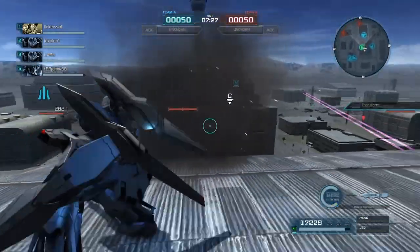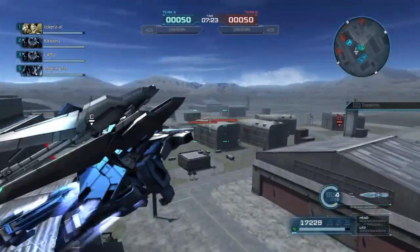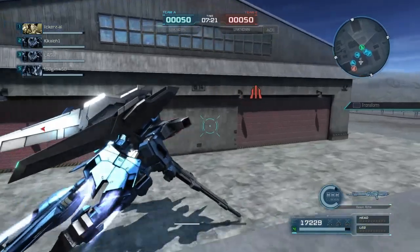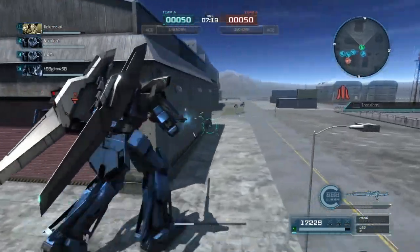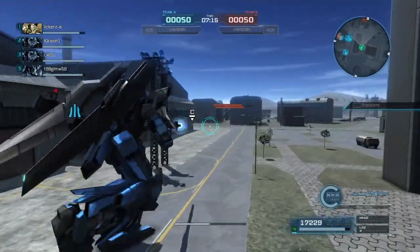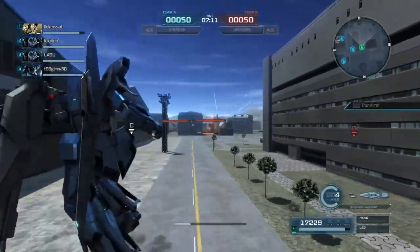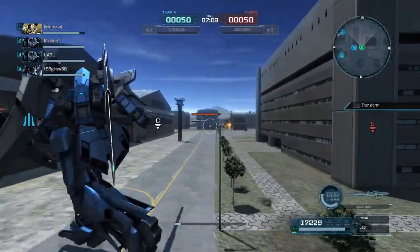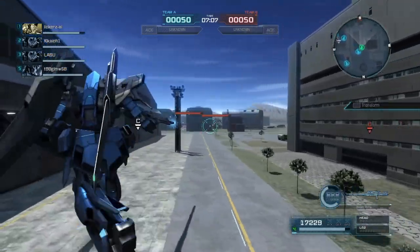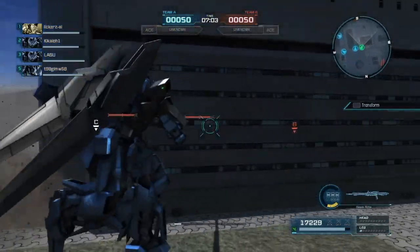Your next weapon is a beam saber — that's your standard beam saber. You've got some head-mounted Vulcans you can boost while using, and they're very handy. You'll have a beam cannon on the shield, which will also grant you an instant stun. And then you have some shield missiles. So yeah, Delta Plus has a pretty nice basic kit.